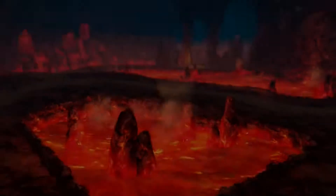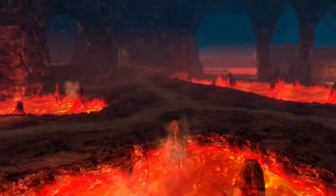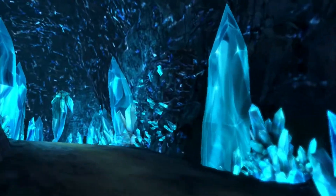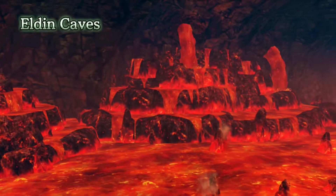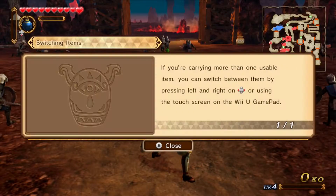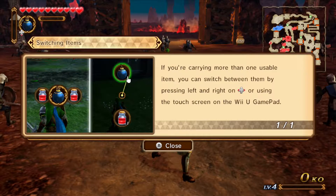So I'm going to be on screen as Impa and you'll be on the gamepad as Link. We should see each other on screen though, right? Hopefully, yeah. I'm Impa and you're Link. If you're carrying more than one usable item you can switch between them by pressing left and right. So we've got our potions — our bottles are filled with our unique potions for each character.